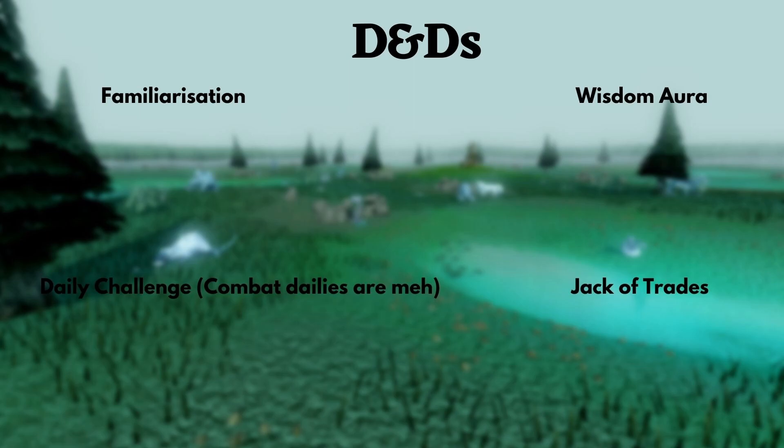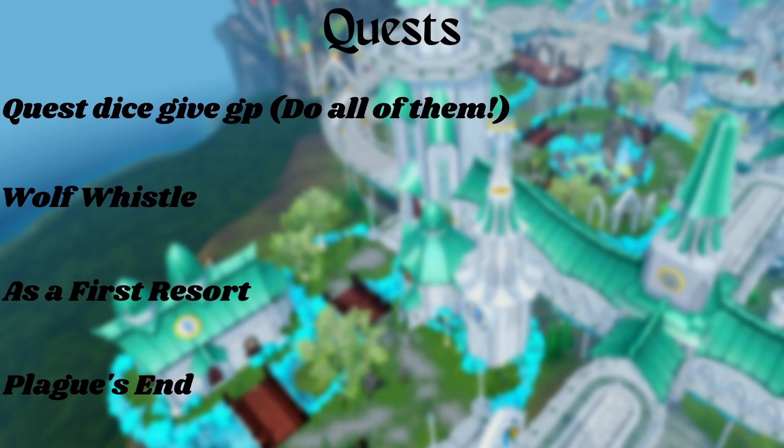Besides Familiarization, you also have a daily challenge. I really wouldn't — combat dailies are really meh. You could also use a deck of traits, but summoning is pretty quick. I would not lamp it as a combat skill. What I would do is use the Wisdom Aura — it's plus 2.5% experience and there's no cap. So if you have it and you're training summoning, pop the Wisdom Aura and use Torstal Incense 6 if you have it, because you're going to increase your experience gained, which will lower the amount of supplies you'll need. Do all of the quests — you get lots of XP and lots of good rewards. Quest rewards give GP, which will help you train summoning.